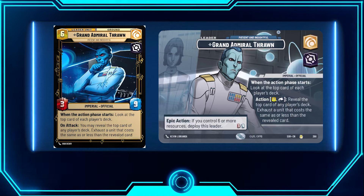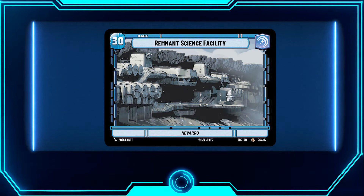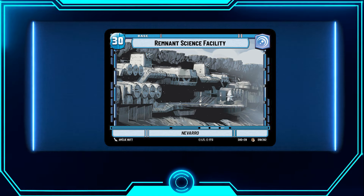As far as the base goes, we're running Remnant Science Facility — just a 30 HP blue base. The blue affiliation gives you access to the control pieces that allow you to extend the game and get to where you want to be in the match.